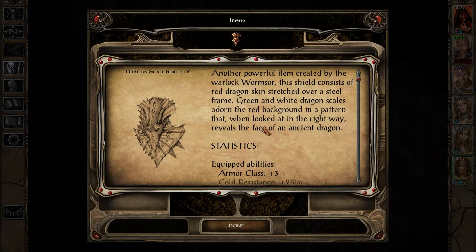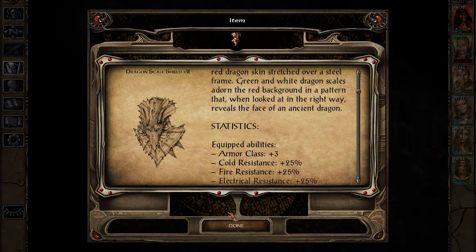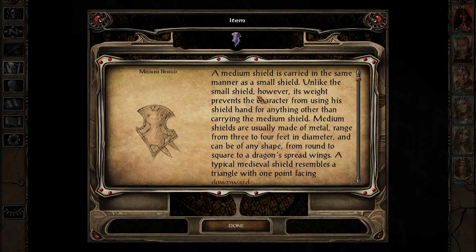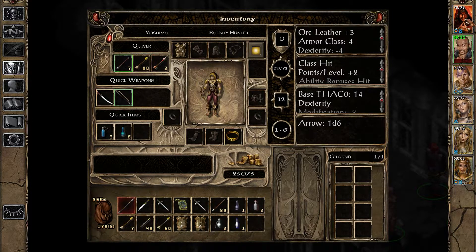This shield consists of red dragon skin stretched over a steel frame. Green and white dragon scales adorn the red background in a pattern that, when looked at in the right way, reveals the face of an ancient dragon. Oh yeah, I can see it right there. Plus three, and then 25% resistance - very nice. Who's wielding a shield right now? Yeah, that's definitely an upgrade.